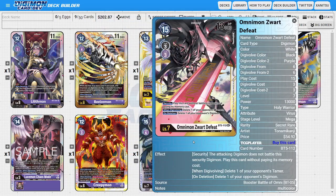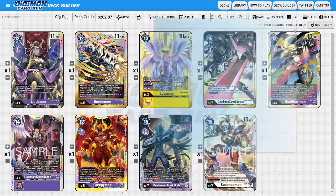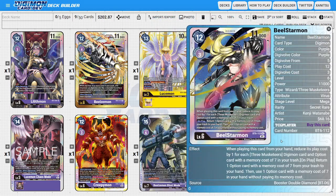Moving on to BT05, we get Omnimon Worte Defeat, which is a level 7 for purple to be using because he evos off of purple, meaning if you're playing a purple deck there's a high chance you actually want to use this card because it's really, really strong. Then moving on to BT06, we get Belastarmon, which is another purple secret rare who's really good and can be played in lots of different ways and in a couple of different decks.